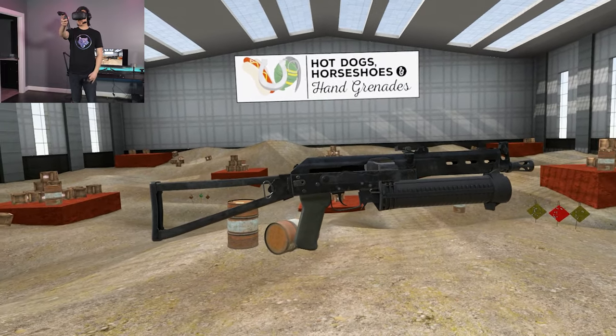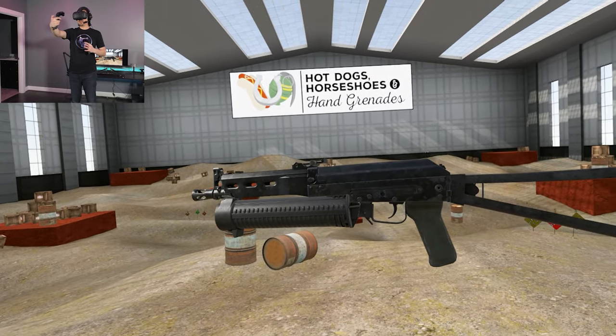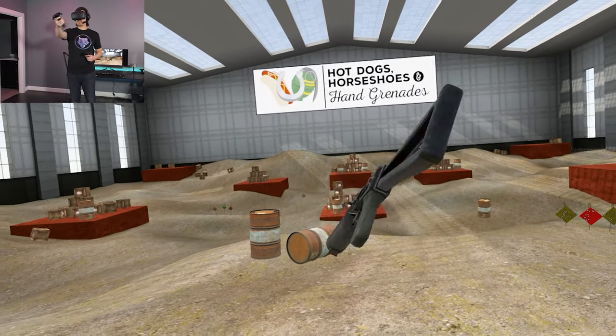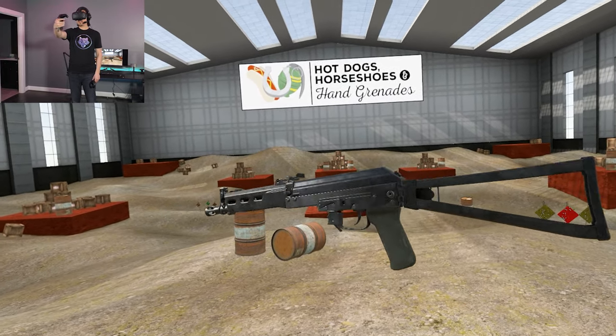This is a rather obscure firearm designed in the early 90s, which has become popularized by games like Counter-Strike: Global Offensive. While it looks pretty bizarre, it's actually a pretty simple design based on a very popular firearm. Without the magazine, you can see it looks kind of just like a shrunken AK — and that's because that's basically what it is.